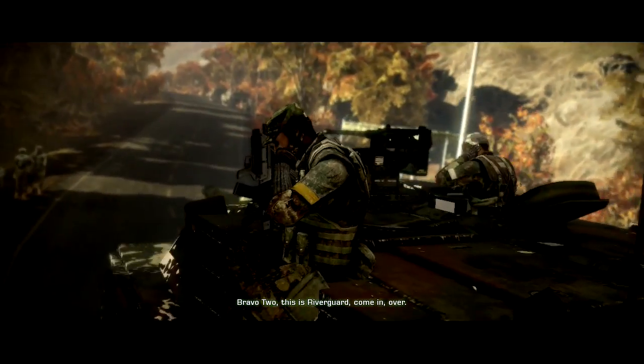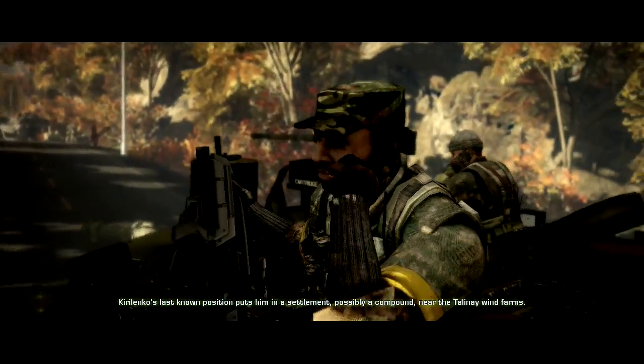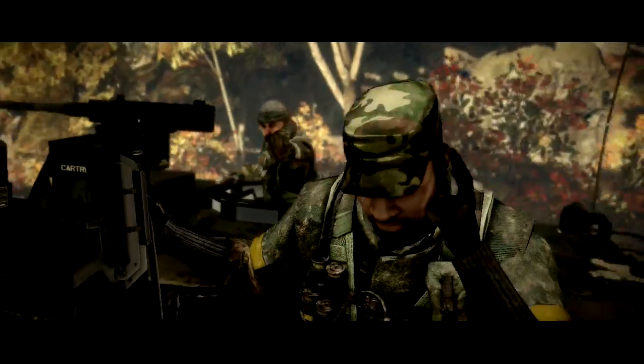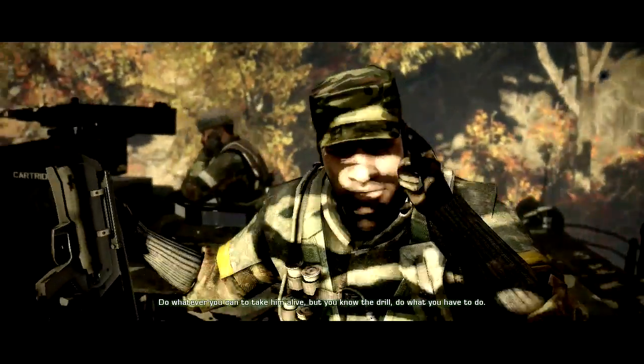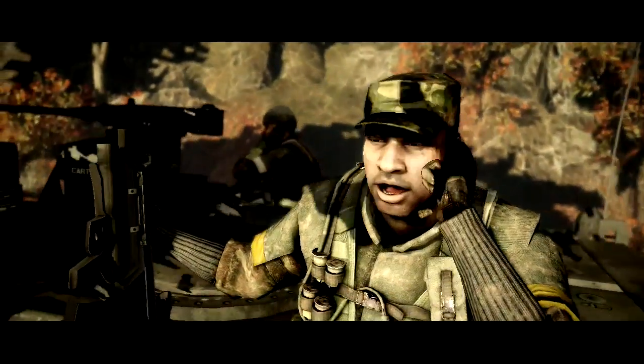This is River Guard, come in, over. Go ahead, River Guard. Jirolenko's last known position puts him in a settlement, possibly a compound, near the Talonate wind farms. Do whatever you can to take him alive, but you know the drill — do what you have to do. Understood, River Guard. Bravo 2, out.